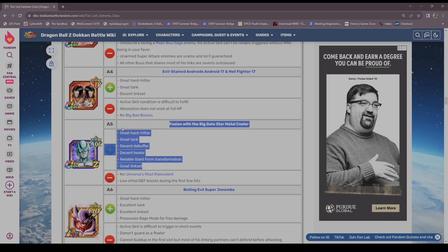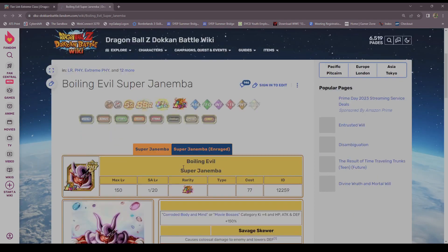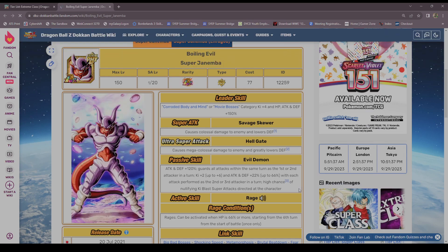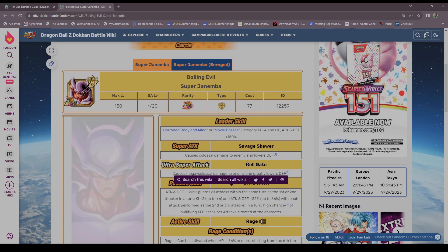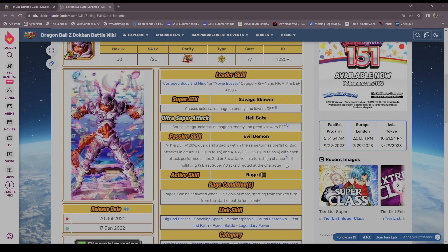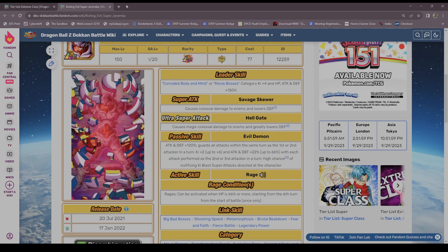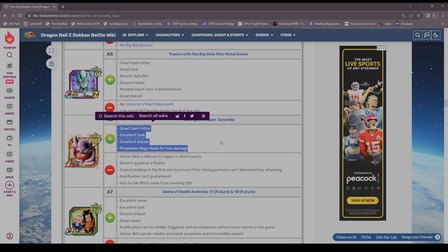Easy A for Metal Cooler, that's fine. Janemba — funny enough I just pulled this guy. He's still very useful — he has decent defense and can nullify certain things. He's okay, but the clock has wound down on him too. A tier is fine for him.